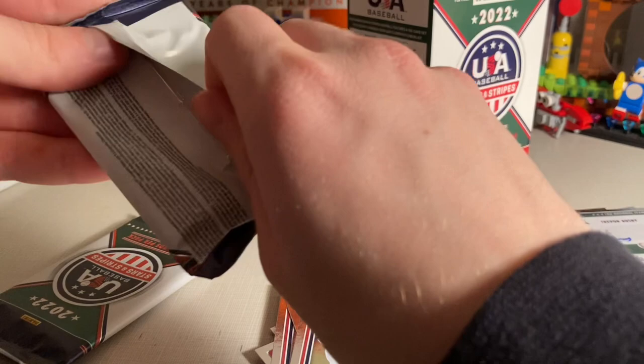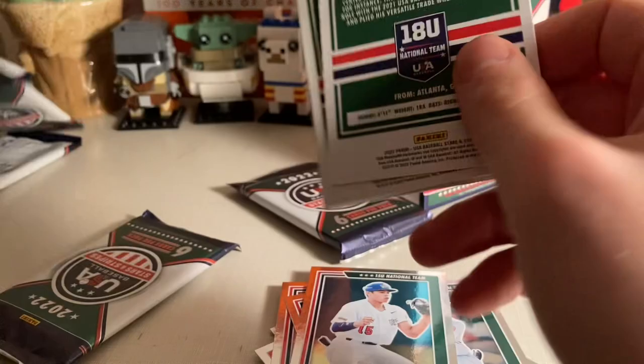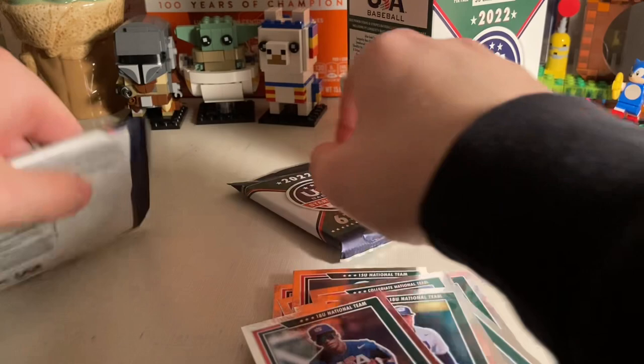Three packs left. Let's see who's in here. No base parallels, which is okay. Adam Stone, Tanner Witt, Blake Mitchell, Kevin Cross — he's very good — Walker Jenkins, and RJ Austin.